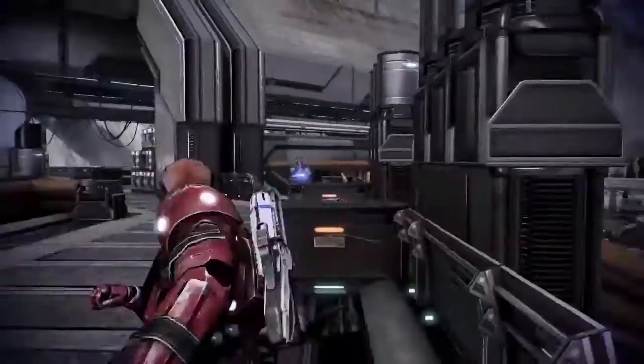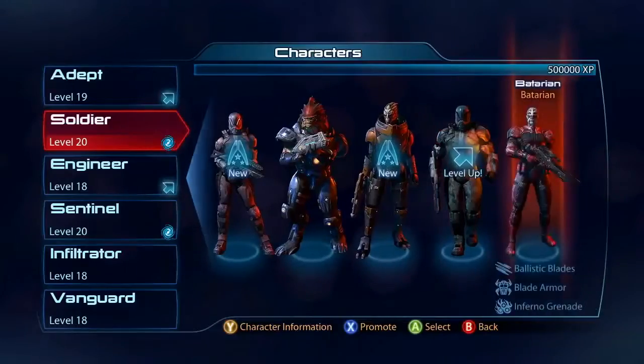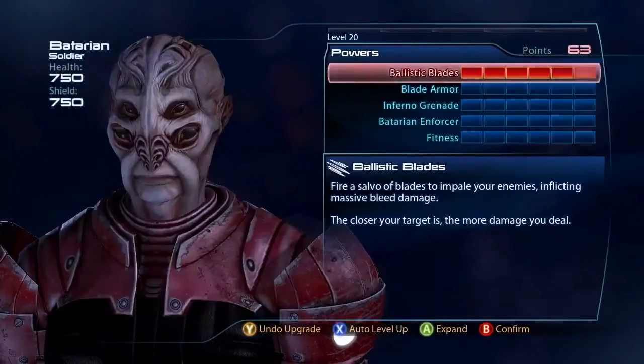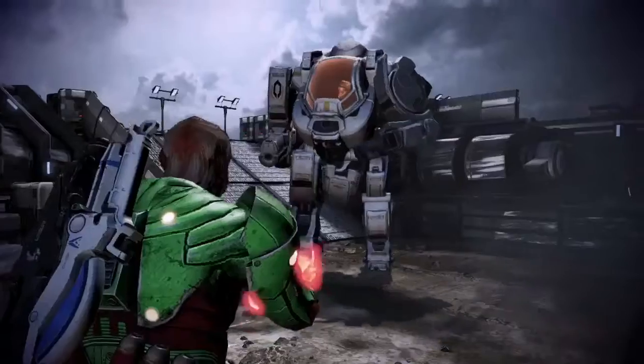The Batarian soldier is good close range. We really geared them to be kind of brawlers. My favorite new power is probably the Batarian's ballistic blades — it's basically a shotgun on your wrist, which is pretty fantastic.